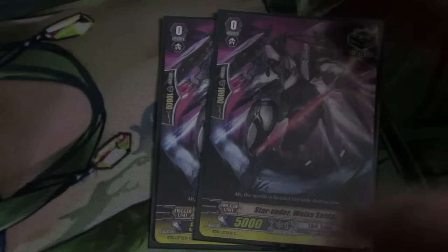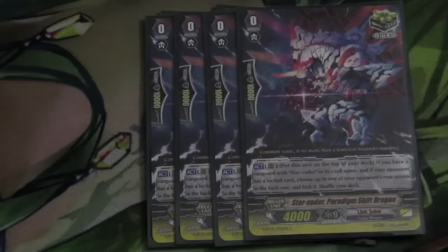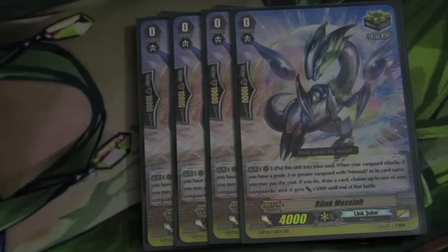On to our triggers, we run 10 critical triggers — 4 being Paradigm Shift Dragon, so we can send this card back into the deck, which is really good. Especially late game if the game ever goes long — you just have 4 triggers to put back, super consistent. 4 Blink Messiah, so we can put it in the soul and draw. Adds more soul for Alter Ego, and just consistency all around with the deck.